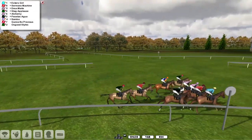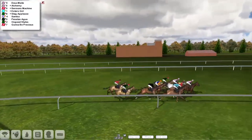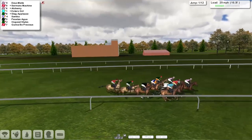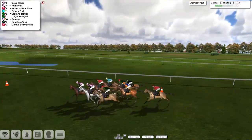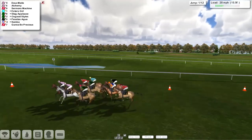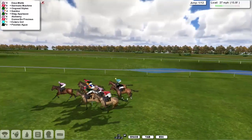Away we go and Esther's Girl is just about the first to show, but now the two Hinton horses are going to go and take it up. Dermate and the grey Alchemy head towards the first of 12 fences.